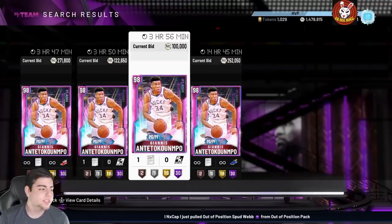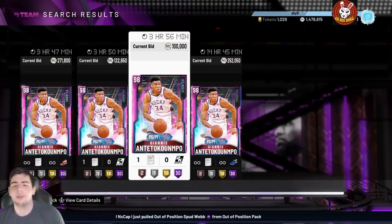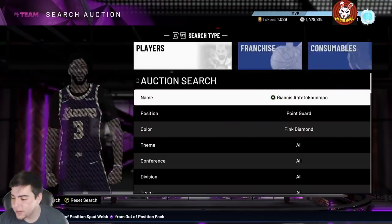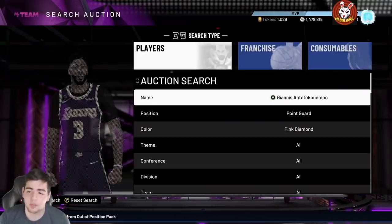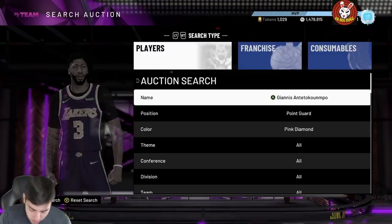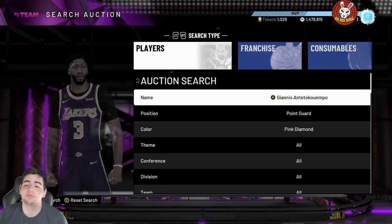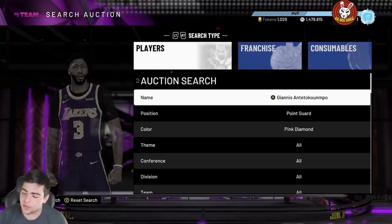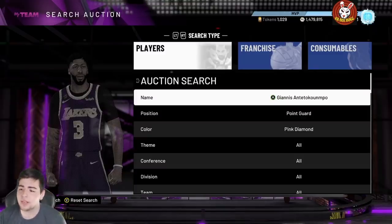What's good YouTube, it's your boy Bugs back with another NBA 2K20 MyTeam video. Today we got some new content — we got free Galaxy Opals! Before we get into the video, make sure to smash that like button, drop the sub, and all that good stuff, because that would be greatly appreciated. We're getting closer and closer to 10K — let's get 150 likes on this video.